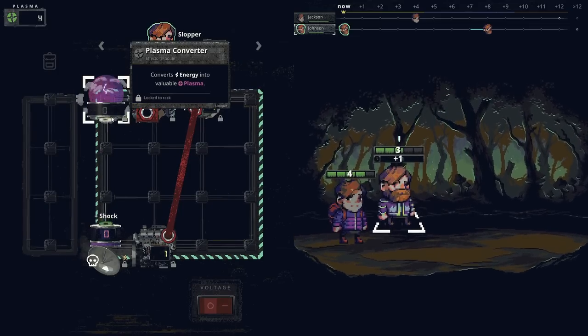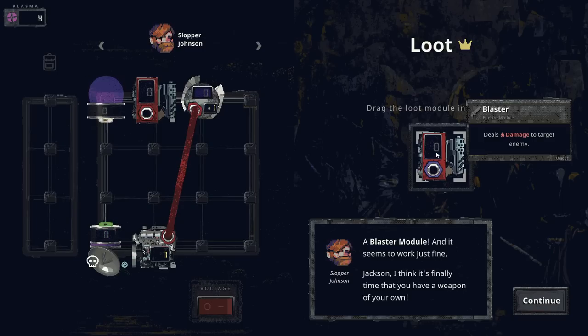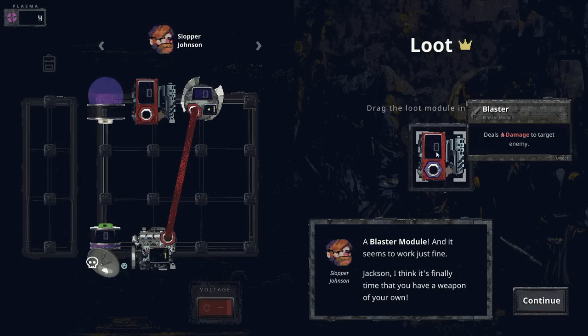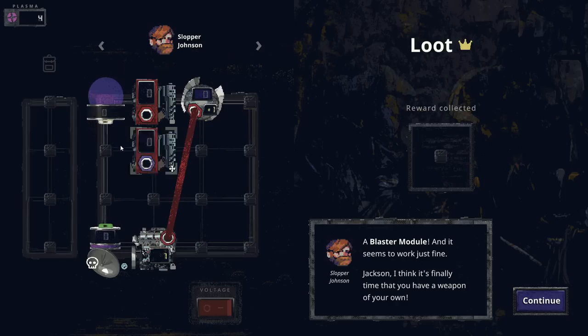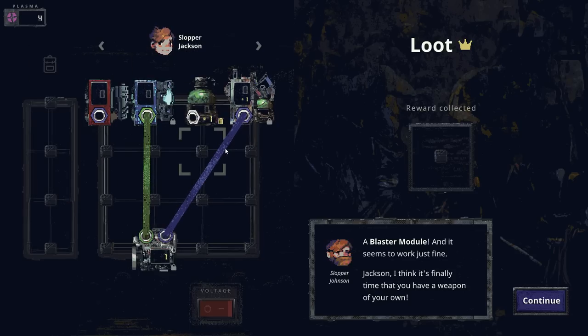Remember that your soul sensor will trigger again if you finish off another enemy. Have it wired to your new plasma converter to transform excess energy into plasma — a valuable resource in this destroyed world. Depending on how quickly you manage to end a battle, you'll receive more valuable modules as loot. Always aim to defeat the monsters as soon as possible, or the battle might take a dangerous turn. Another blaster — and it seems to work just fine.